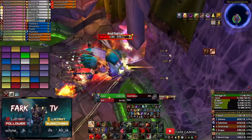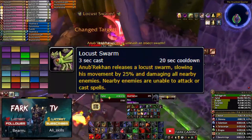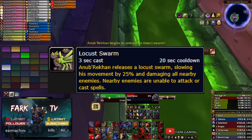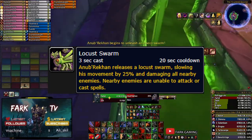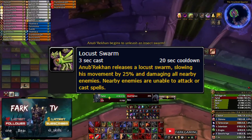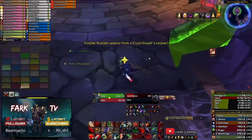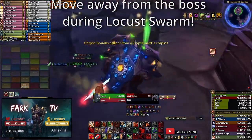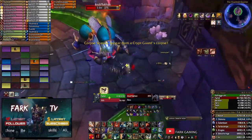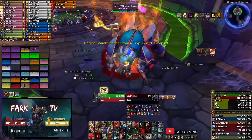Now on to the banger of this fight: the Locust Swarm. Every 90 seconds or so, the boss will start casting the swarm that will silence and disable any raid member within range. That means not only won't you be able to cast any spells, but you also won't be able to auto attack. DPS and healers should move away from the boss when this happens, or at the very least be at max range if they're still pumping damage.